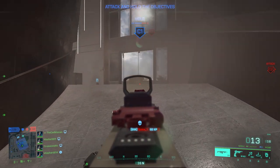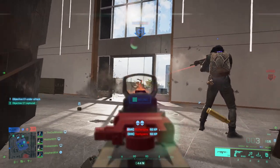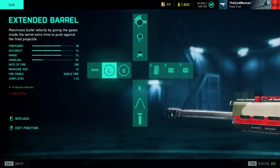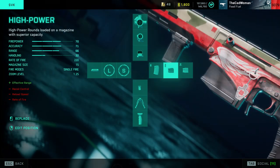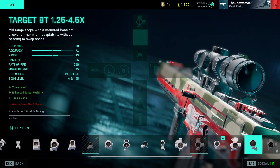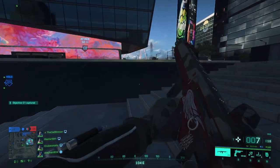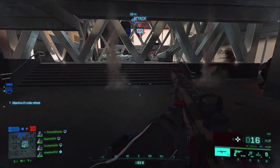For the marksman rifle kills I highly recommend the SVK with a long-range setup. My last SVK video is a bit outdated, so here's what I recommend: the extended barrel for more range and projectile velocity, the BCG light grip for higher accuracy when aiming down sights, high power rounds for even more range and firepower, and one of the sniper scopes like the M11 6x. If you don't want to give away your position with scope glint, use the Target T8 or Raven 4x instead. The SVK is not a one-shot to the head, but to the body you only need two to three bullets at over 100 meters, so with this setup the assignment shouldn't be a problem.